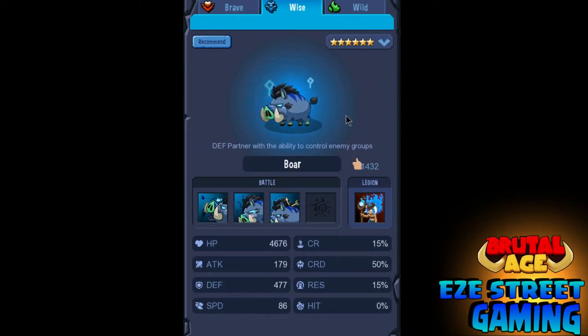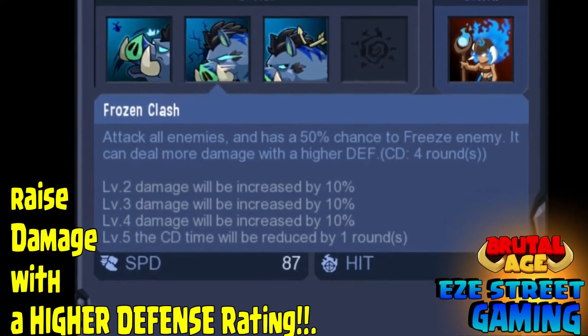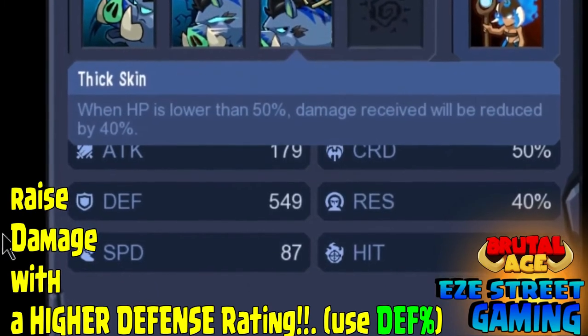We're going to go over the Boar first. At level six you can see his hit points are pretty good and his attack is good, but his defense is by far the best. Once you get him up to the third level of awakening, his defense goes all the way up to 549. He starts off as a three-star hero, so you can tell that he's a defensive hero. His description says he can deal more damage the higher defense he has.